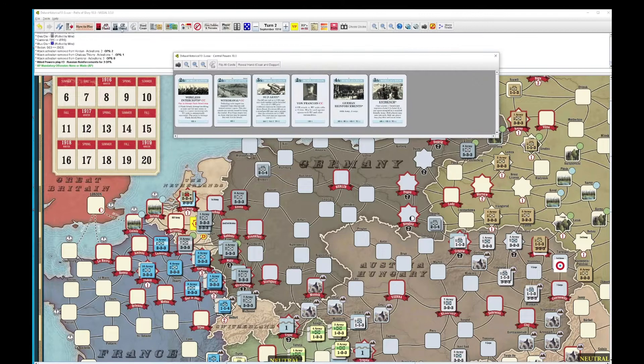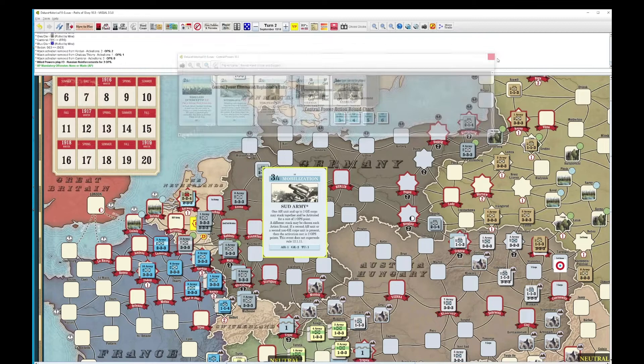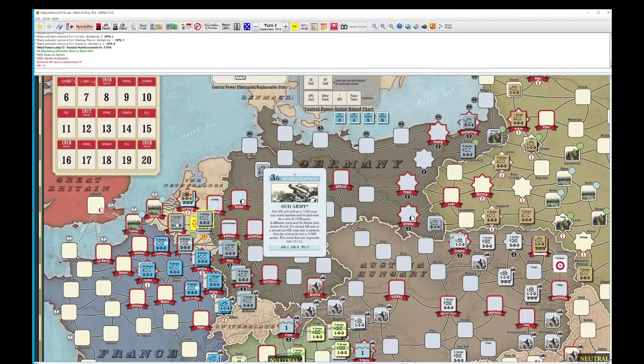That doesn't really slow the Allies down too much — it does bring them down a single column. So they get a 5 as well — it's no result. But the mandated offensive is made. Let's go back to the Central Powers.